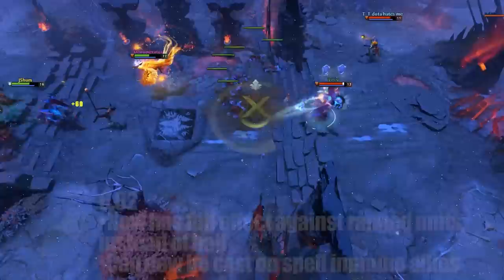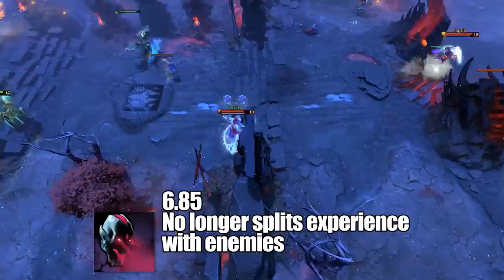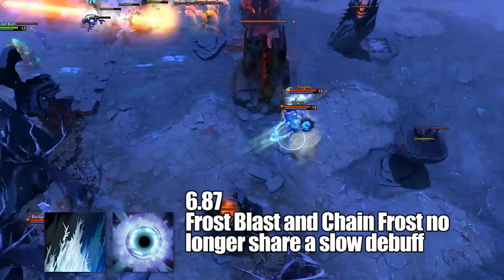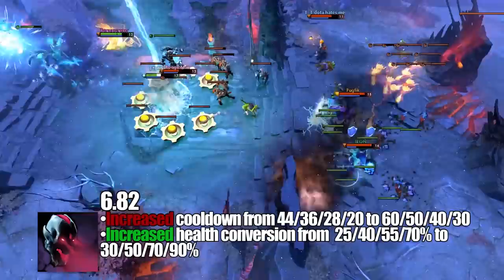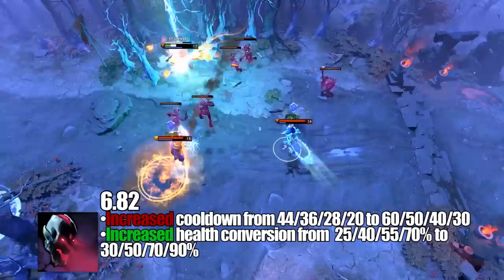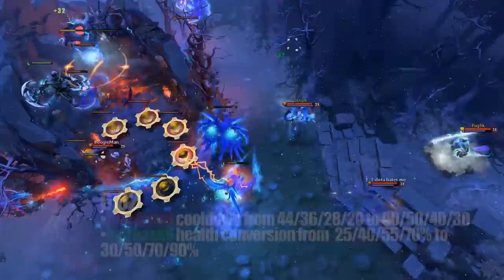In 6.85, Sacrifice no longer splits experience with enemies — not that it came up too often if you were playing him right, but it's a pleasant quality of life update. In 6.87, Frost Blast and Chain Frost no longer share a slow debuff, meaning their slows now stack. Similar to the Ice Armor change from 6.79, this means all of Lich's spells can stack their slows instead of keeping targets at a flat slow amount. In 6.87B, Sacrifice had a huge nerf to its cooldown while its mana conversion increased, likely to keep the laning phase more equal in terms of last hits and experience.